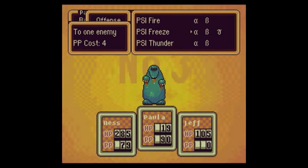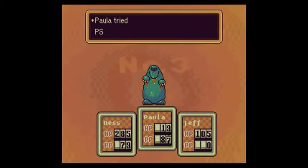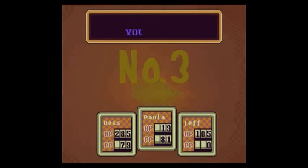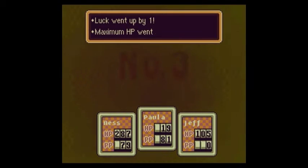Hopefully we'll be able to defeat him soon. I think PSI Freeze Beta will be enough to take him out. Make sure you don't have your characters bash against him during the first couple turns because, like I said, this guy puts up a PSI Shield at the beginning of the battle, so any physical attacks would be reflected back at you.